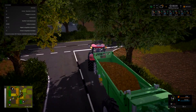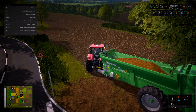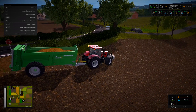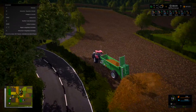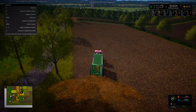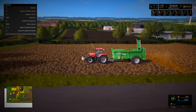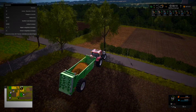On va se mettre en vue extérieure, ce sera plus sympa. Alors comment il est fait ce champ ? Oh putain il est tout biscornu. Bon, on va y attaquer comme ça. On va découper pour la porte, non ça ne s'ouvre pas, il faut l'activer directement. D'accord, on l'active directement. Oula, calme-toi. On va essayer de faire ça bien quand même. On fera les fourrières à la fin.